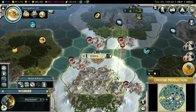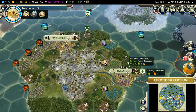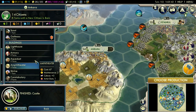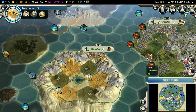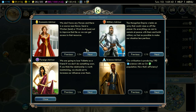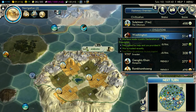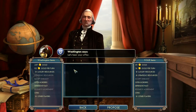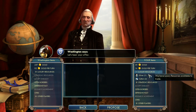Diplomacy time. America - we're on good terms with them. Good day. They have gold, spices, truffles and citrus - I think those are all things I don't have. We have spare cotton. Is the following trade of interest to you?